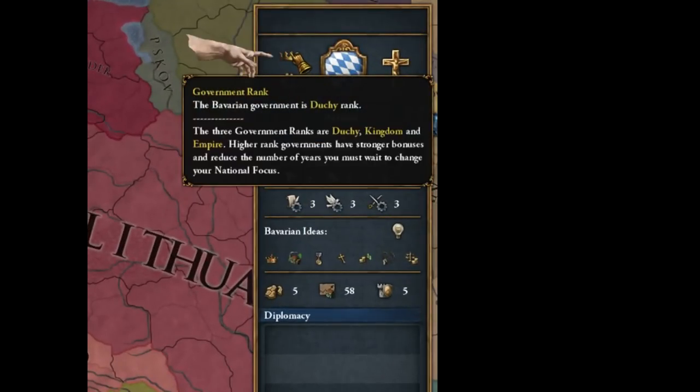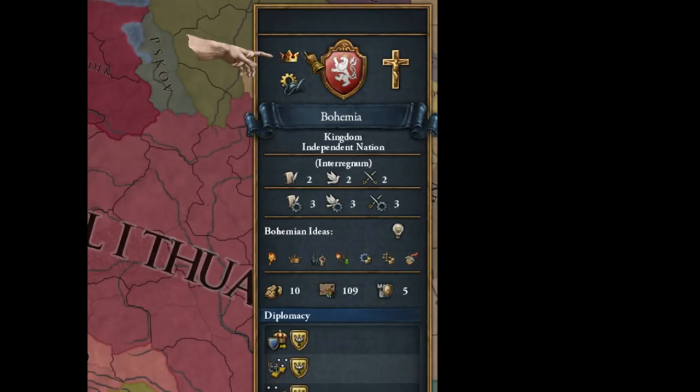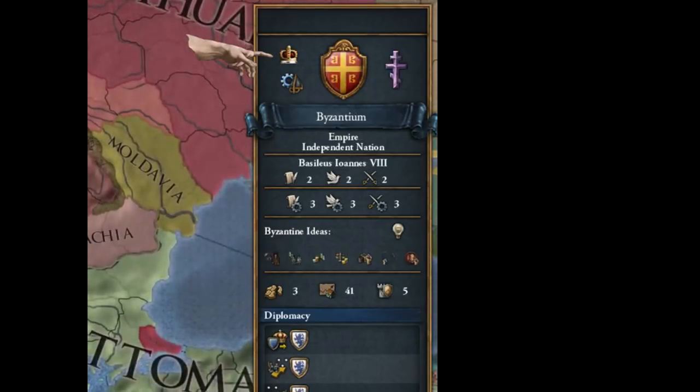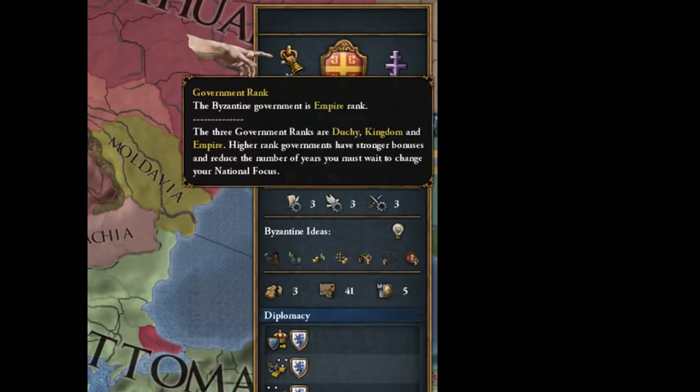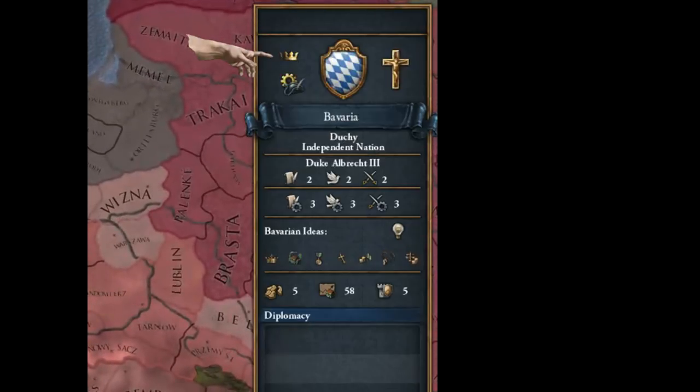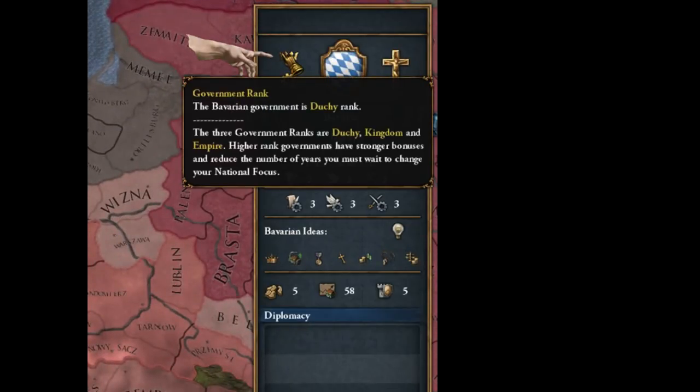This shows our government rank. Bavaria is a duchy, which is the lowest rank. There are three ranks: duchy, kingdom, empire. Bohemia over here is a kingdom, and for example the last remnants of the Byzantine Empire are still seen as an empire. This gives you various bonuses like more diplomats and other stuff. It's not a huge thing — you will be able to increase your government rank as well. Don't let that deter you from playing any nation you want; it's just something interesting to know.